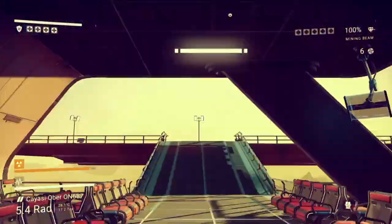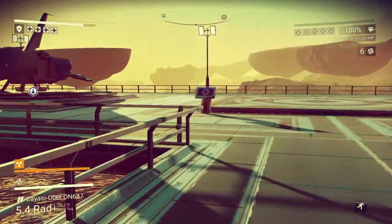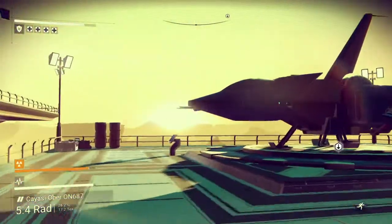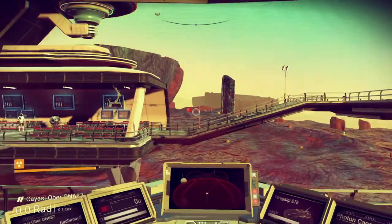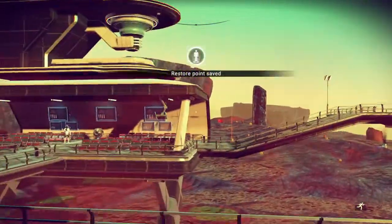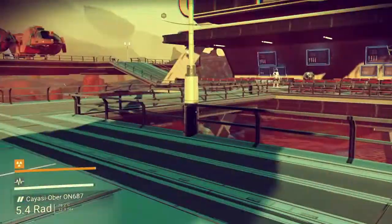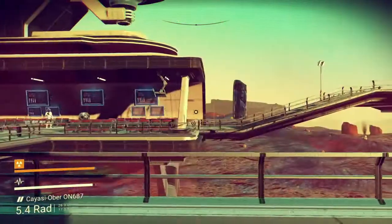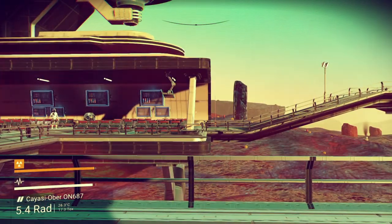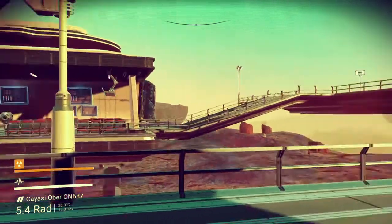What do we do now? We just go to our spaceship — it's right over here, parked on the landing pad. We get into the save and save. Now I can jump down and die again, and that's how you do it. Just keep doing that and you'll make 30 million units an hour. Hope you all enjoyed the video. Have a good day, and have fun farming.